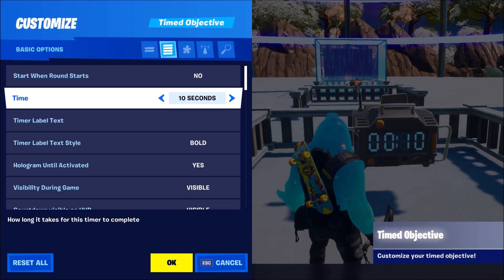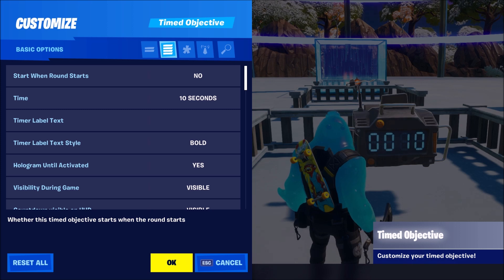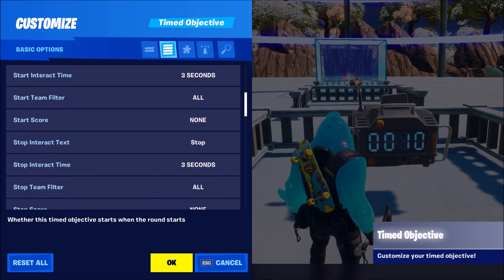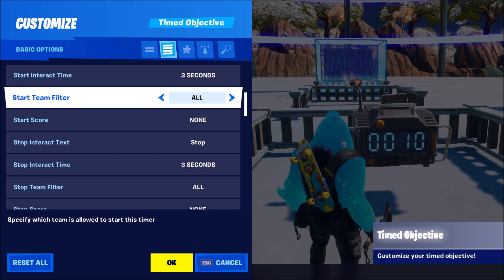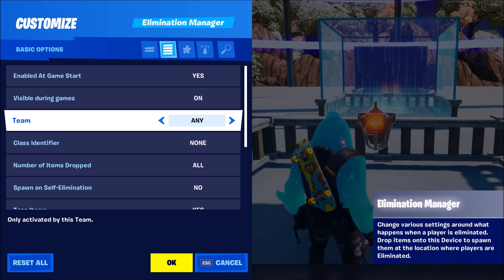The next one is the Timed Objective, and this one is basically like a timer but it's a lot more usable. You can copy and paste it, you can show up the timer on your map, you can kind of build around it and then have only the timer showing up. It has urgency modes where it's going to warn you when there's five seconds left and then it's going to blink. You can have text popping up on the screen — it's basically an advanced version of the timer.